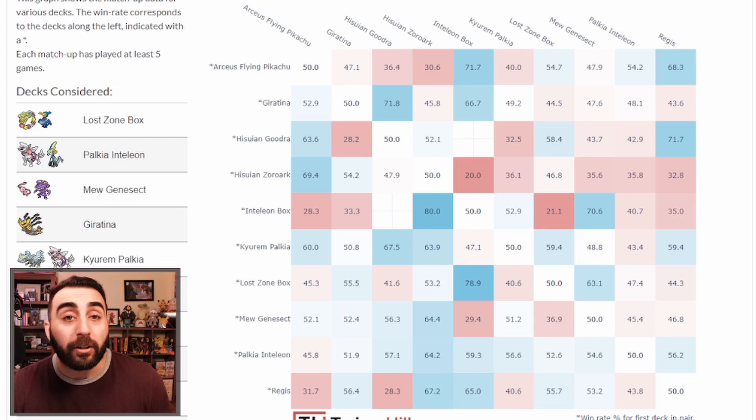Kyurem Palkia's best matchup is Goodra, and its worst matchup is Palkia Inteleon — Palkia is stupidly good and you're giving up guaranteed six prizes in the form of Palkia, Kyurem, and maybe an Oranguru. Plus you sometimes play Crowbats and Minccino which are really easy prize targets.